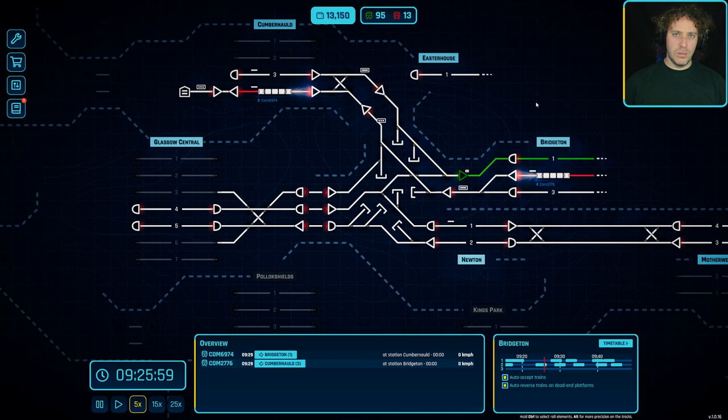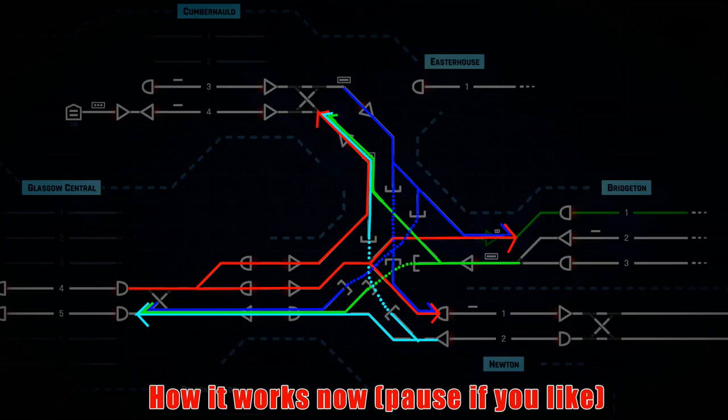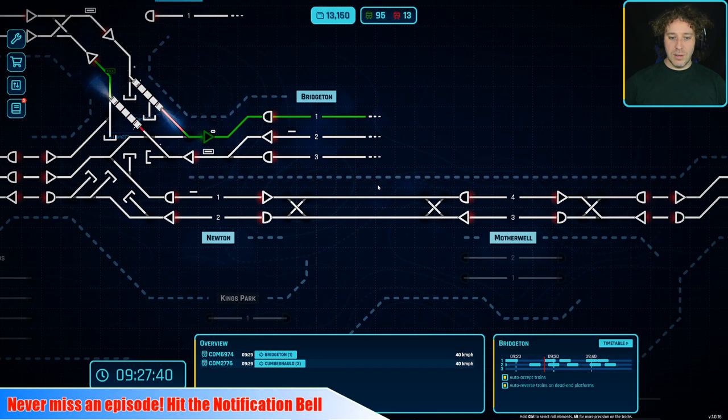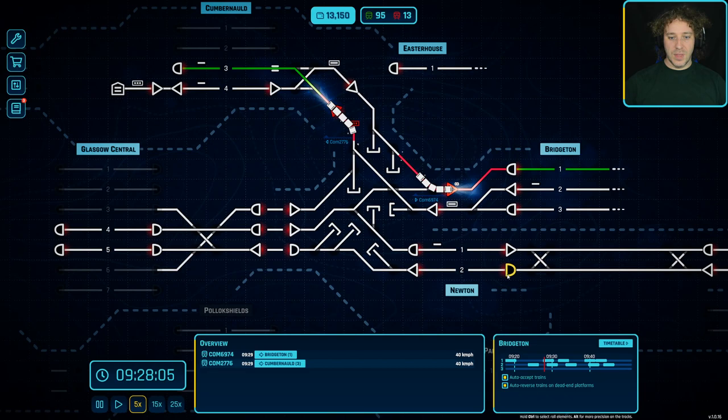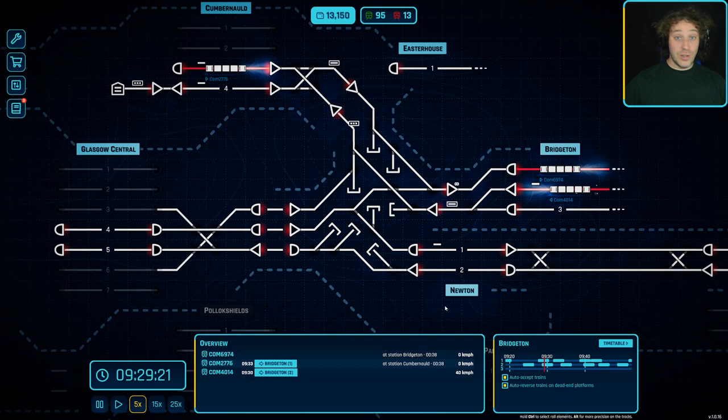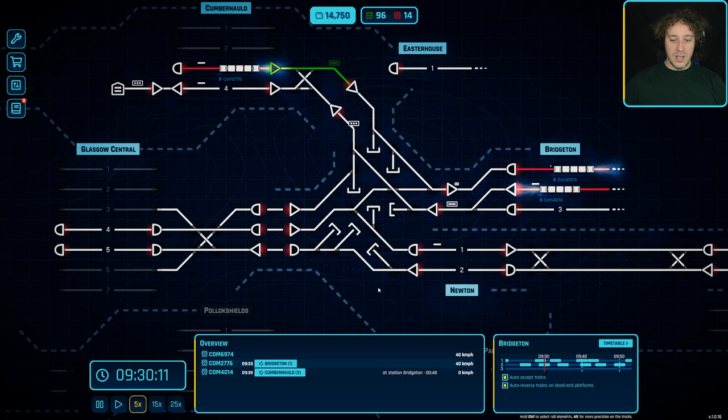Hello, Master Hellish here, welcome back to my Rail Route let's play. Last time I had a go at this junction - we'll call it the Newton Junction - and I really struggled. It turns out the reason I was struggling was because the polarity of my railway lines was different. The Bridgeton to Cumberlord line was completely different to the Motherwell line - one was driving on the right, one on the left. I noticed this after recording, and many of you pointed it out in the comments too, so thank you very much for that.